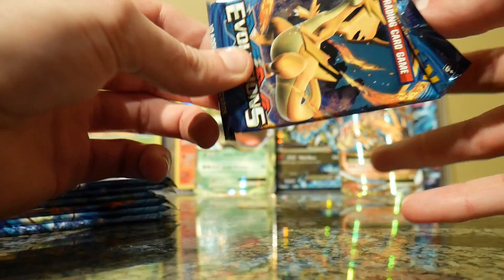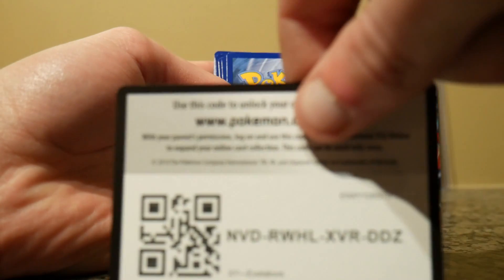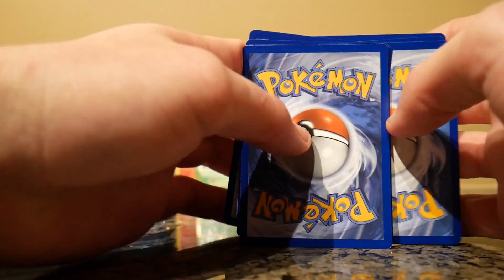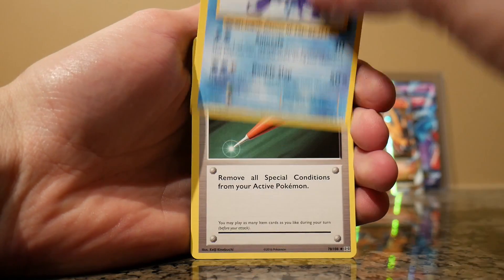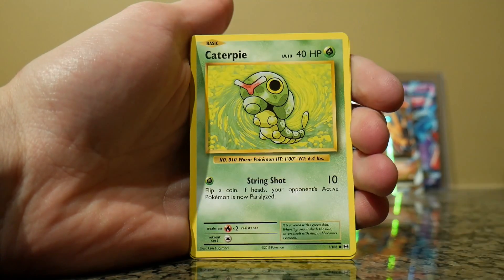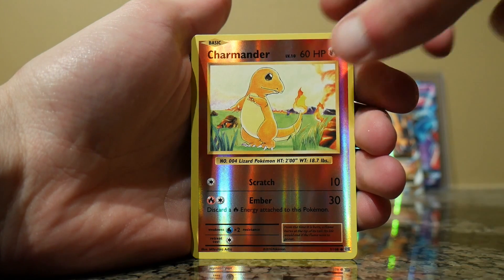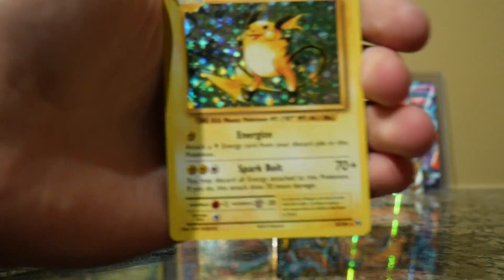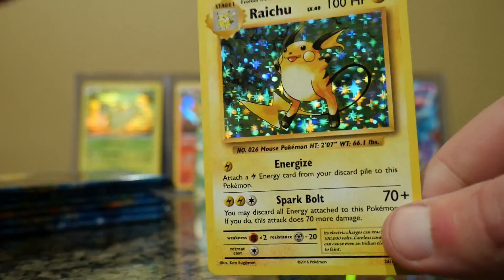Bolt Orb, a Charizard pack. Actually, I have all three starters now. Here's your free code — if you're taking all of them, it'd be nice if you let someone else get them. Poliwhirl, Full Heal, Porygon, Voltorb, Diglett, Caterpie, Poliwag, a Pikachu, Reverse Holo Charmander, Reverse Holo Charmeleon, and a Holographic Raichu. I always liked Raichu — couldn't stand Pikachu. Never understood why people didn't want to evolve Pikachu.